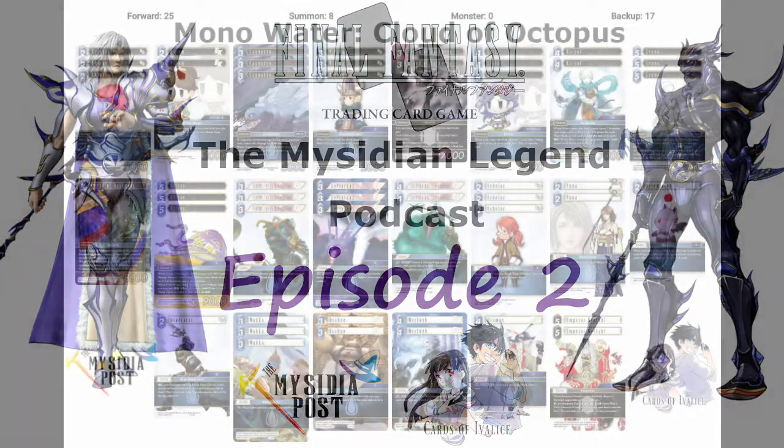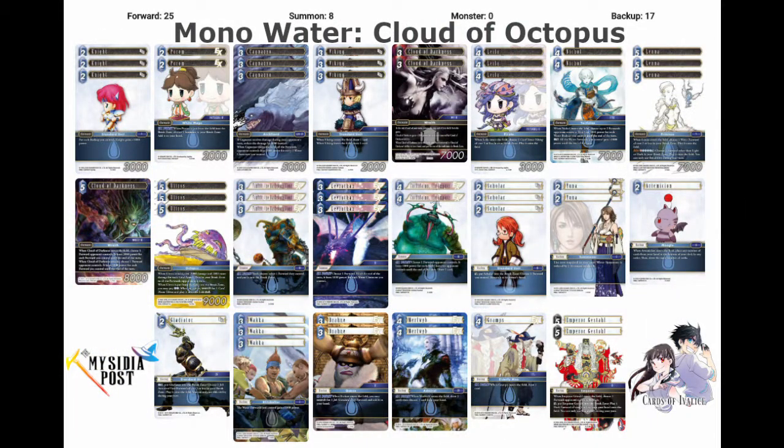Looking at mono water, we have a lot of different packages contained in the deck. I want to mention right off the bat that I wanted to play mono water Fusoya but was unable to, as I didn't want to make a video on a list that may have belonged to a certain nationals player. I ended up going with the three CP Cloud of Darkness and Emperor Gestal, which I used in my previous deck. This deck is mono water Cloud of Octopus, featuring the dark Cloud of Darkness from the most recent starter set.